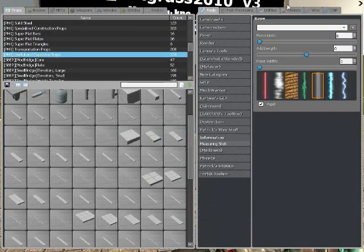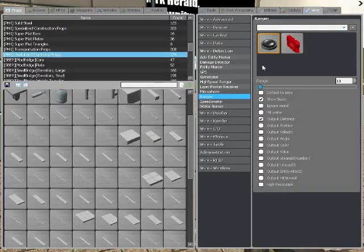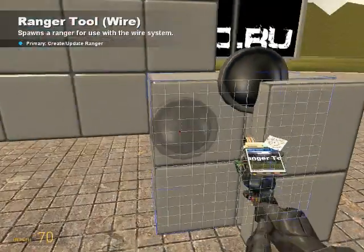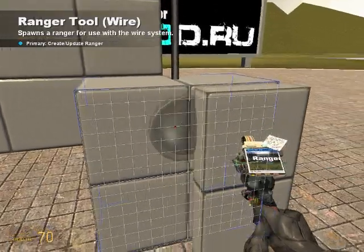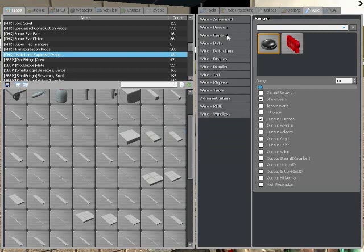Then you will go to wire, your detection, your ranger. Output distance and show beam. Range should be ten. Then stick it a little bit closer.